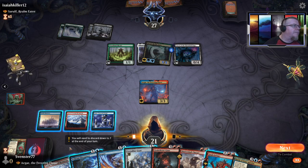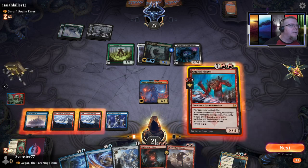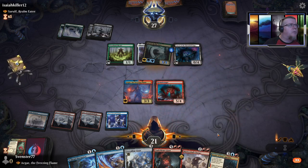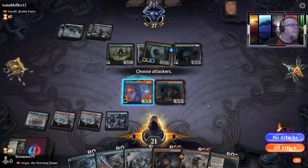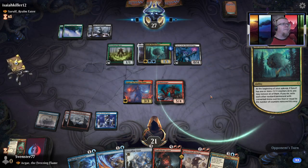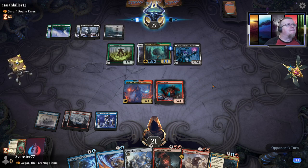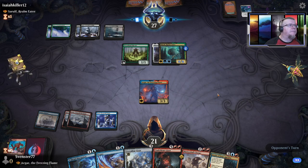Interesting — didn't realize that was the case. So I can put this guy out with his full cost. If I attack he'll just block — so no attacks this turn. He can sack him to kill him and give a +1/+1. I'll be surprised if he doesn't. There we go, see — he'll still be able to smack from my graveyard, so that's nice.